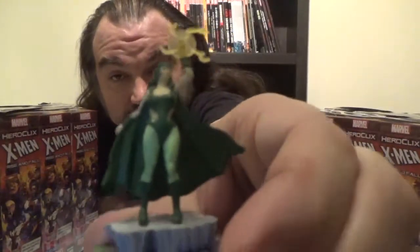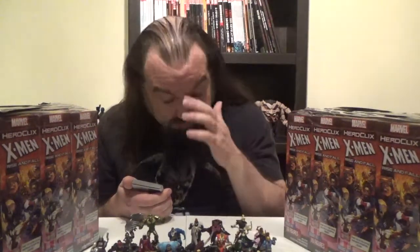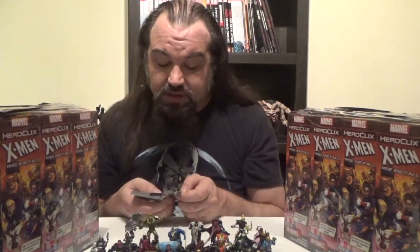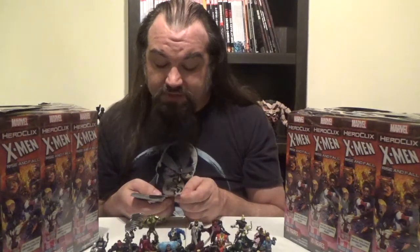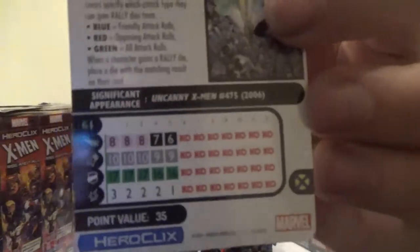Next up, we've got Polaris — and again, we finally get a new sculpt, and I actually really like it. The old sculpt wasn't bad, it was just used for seven years straight. Polaris comes in at 35 points, has the X-Men team ability as well as the Acolytes, Horsemen, Starjammers, X-Factor, and X-Men keywords. She has a Rally trait: as a free action, you may remove her Rally die to knock back a character within range and line of fire five squares in the direction of your choice. That's really cool and makes her very useful. Looking at her dial: Sidestep, then Stealth, a full run of Telekinesis, and a full run of Energy Deflection. For 35 points, you're not getting much.